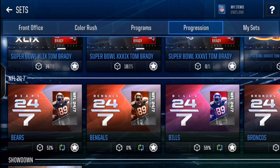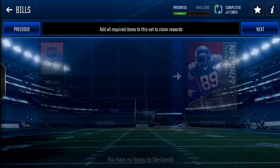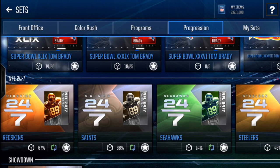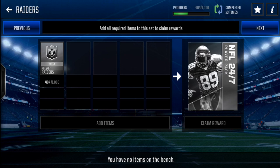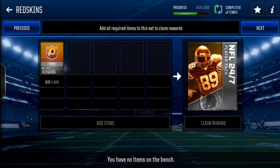Go into your stats, then go into your progression. I'm currently at 28 out of 32 teams for the NFL 24/7 progression sets. To get the 90 overall Johnny Hecker, look in the top right — it has to say 'Completed x2' for every single team. I still need the Bears, Browns, Chargers, and Titans. A lot of teams I've already completed three or even four times. I actually started really late on these because I had no idea about this hidden set until about two weeks ago.